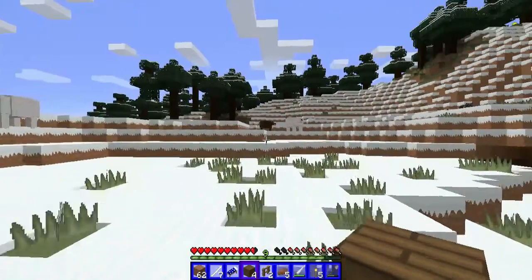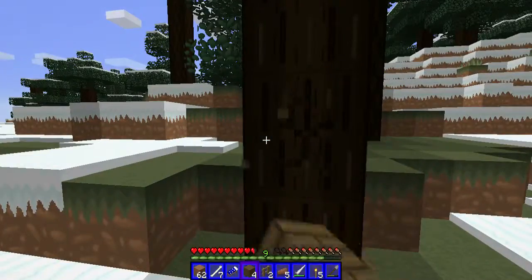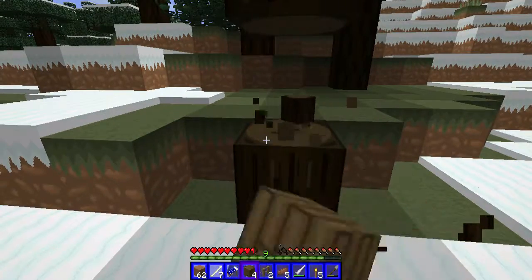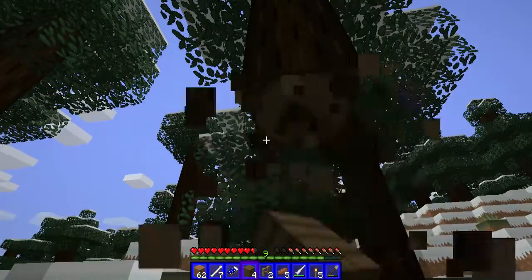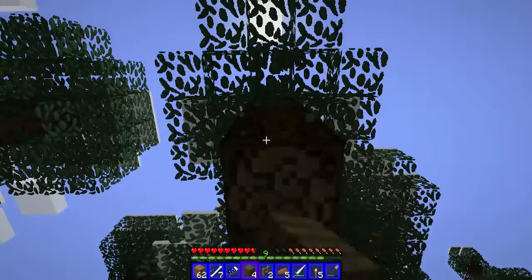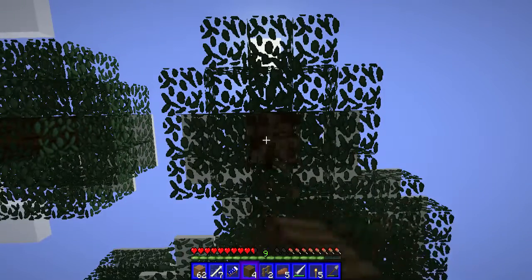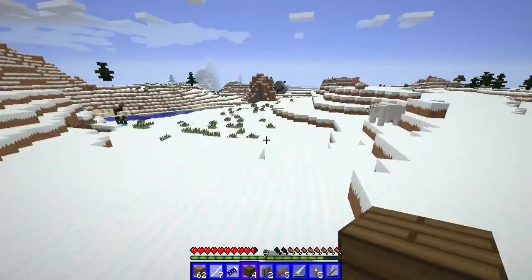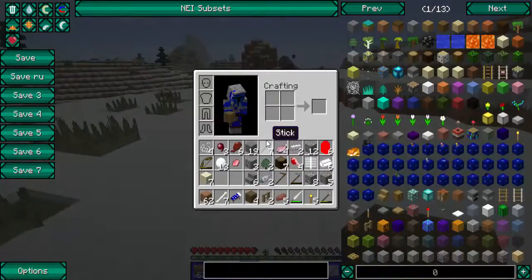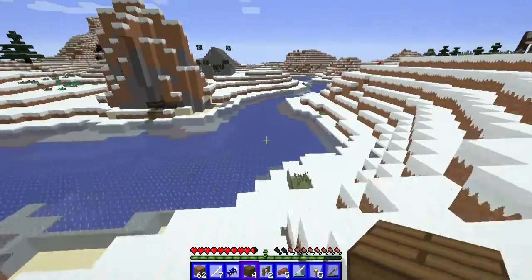I see a bear — it's Grizz! I'm gonna name one of the bears Grizz and then the other one is Ice Bear. I like watching We Bare Bears, but the problem is Ice Bear — he gets on my nerves where he talks in third person and shows absolutely no emotion. 'Ice Bear is in. Ice Bear approved.' I mean it's just annoying, you know? It might just be me, but it bothers me like really bad.